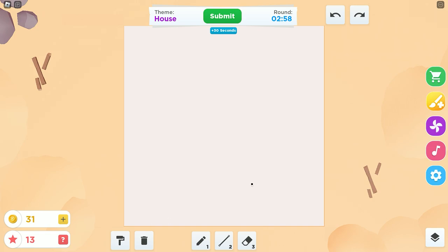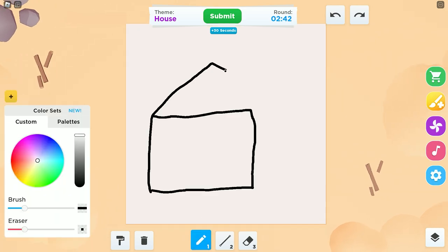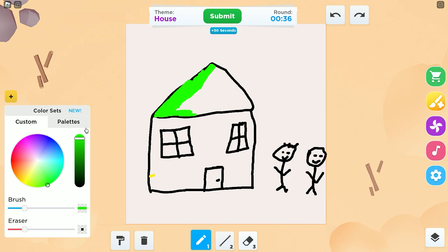House. Now this is gonna be the greatest house ever, don't you worry about that. How do I draw? Greatest house ever. It's gonna be 3D. No, that's too much. All right, make this green. This is absolutely horrible. What do you mean it's horrible? It's probably better than mine. This is disgusting.